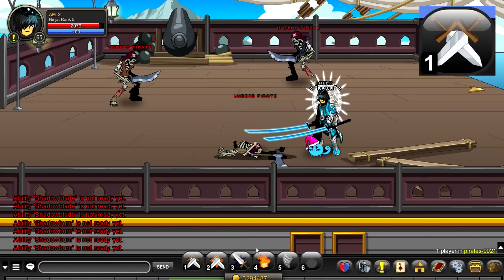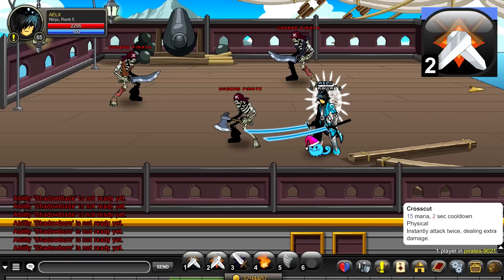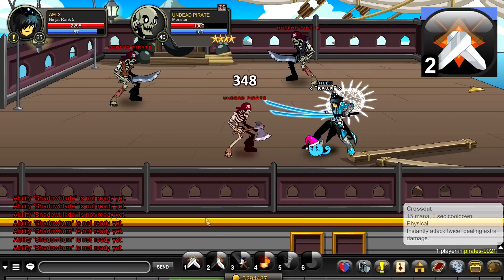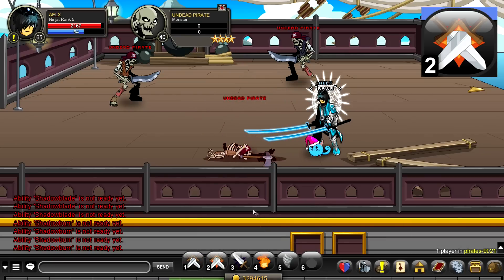Your next skill is called Cross Cut — 15 mana, 2 second cooldown. This makes you do another attack right after you do an auto attack, like an extra auto attack. It does 150% of your base damage. It's on such a low cooldown so you can keep using it constantly — it's great.